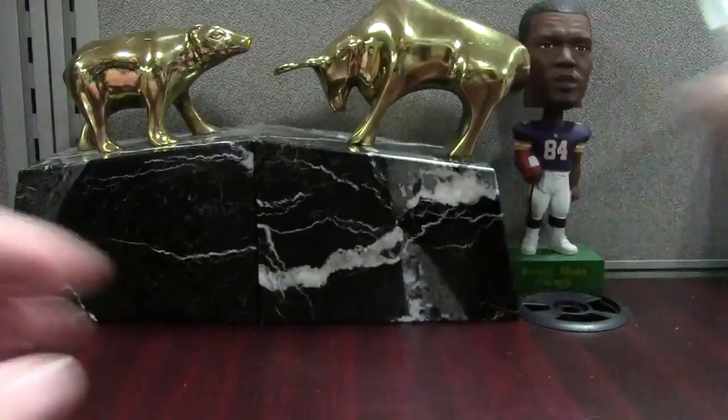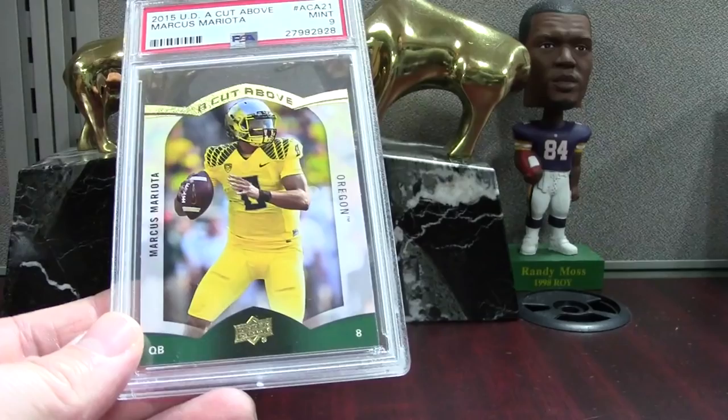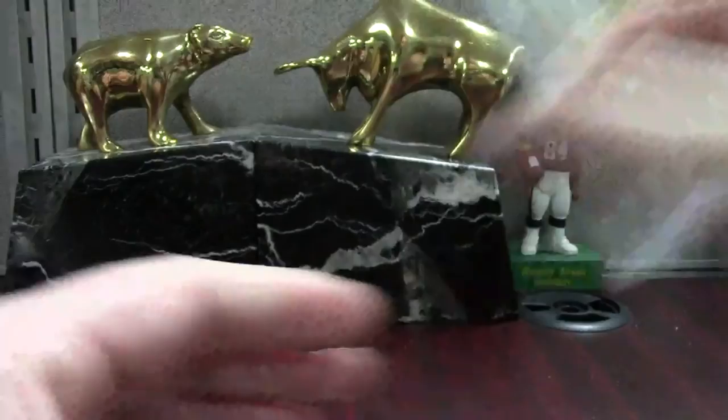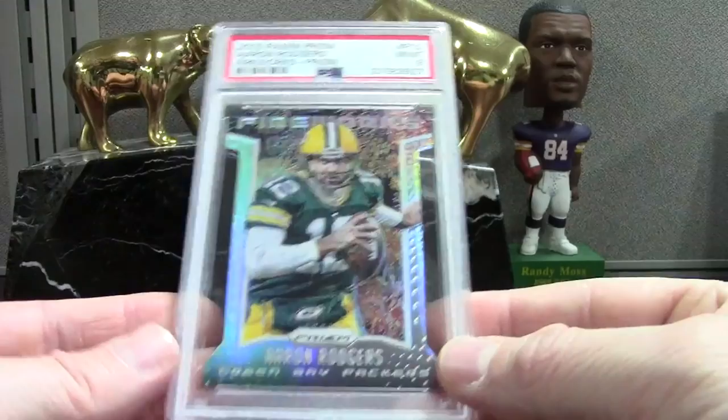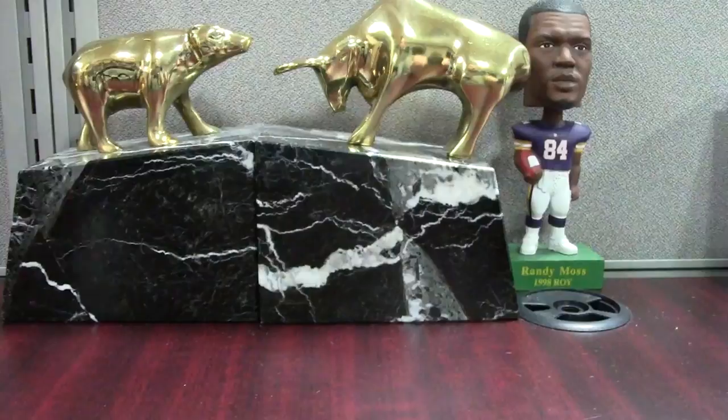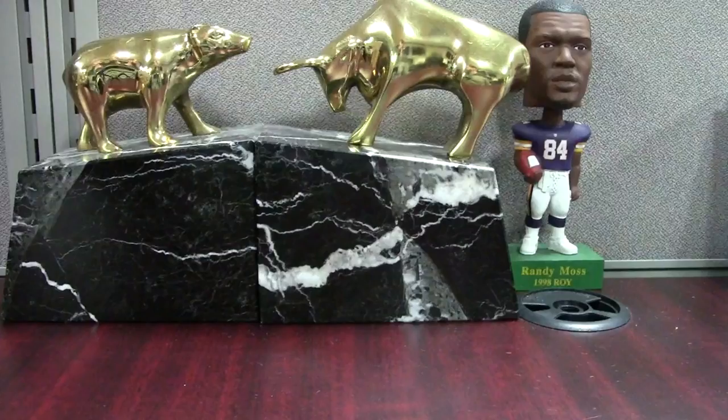Just kind of a neat insert called a Cut Above from 2015 Upper Deck — got a mint 9. Then lastly we got a Rogers — this is Panini Prism Fireworks, it's the refractor — a mint 9. I was looking for a 10 on that one. This is the kind of card you can buy for a couple bucks and if it gets a 10 you can sell it for $30. That's the type of value I like to look for in these bulk quarters — I actually have the most fun with those.